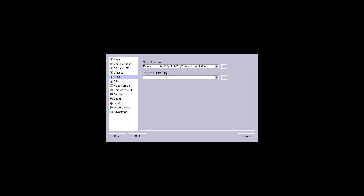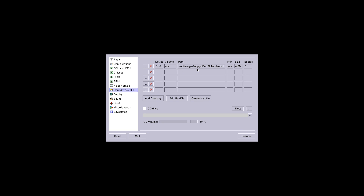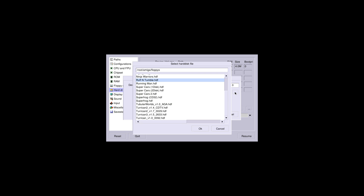This is a Raspberry Pi 3, and today I'm going to demo some HDF games. I'm set up with the A1200 Amiga Kickstart ROM 3.1, RAM set to 8 megabytes, and I've left slow, fast, Z3 fast, and RTG to none. We don't need floppy drives because we're going to be using an HDF image.